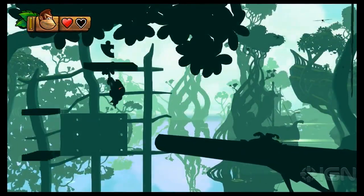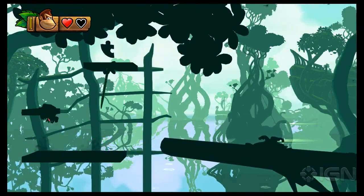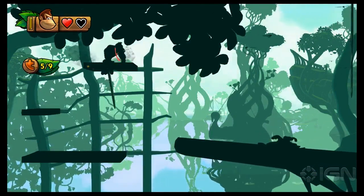At the bottom of the vine, jump to the left and hang off this little vine to create a few platforms to make it up to another puzzle piece.